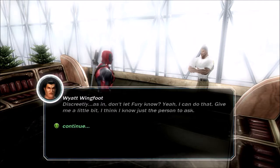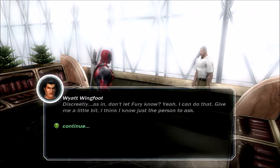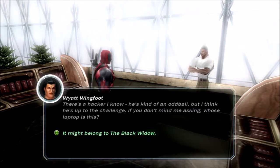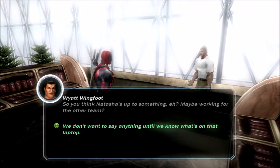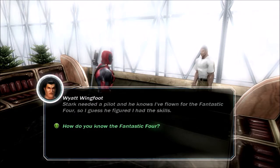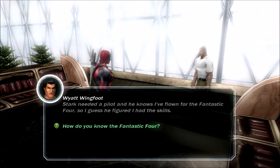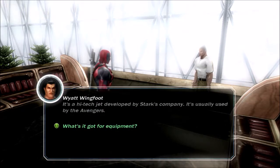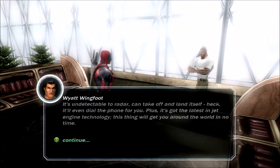What do you need? As in, don't let Fury know? Yeah, I can do that. Give me a little bit. I think I know just the person to ask. There's a hacker. He's kind of an oddball, but I think he's up to the challenge. If you don't mind me asking, whose laptop is this? So you think Natasha's up to something, maybe working for the other team? Stark needed a pilot, and he knows I've flown for the Fantastic Four, so I guess he figured I had the skills. I was roommates with Johnny Storm back in college. He introduced me to the group, and after a while they started inviting me on missions. It's a high-tech jet developed by Stark's company. It's usually used by the Avengers. It's undetectable to radar, can take off and land itself, and it'll even dial the phone for you. Plus it's got the latest in jet engine technology. This thing will get you around the world in no time.